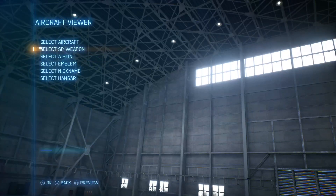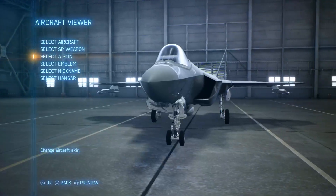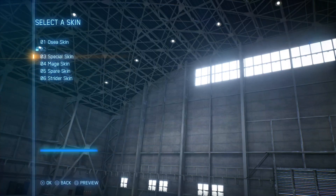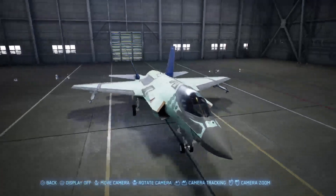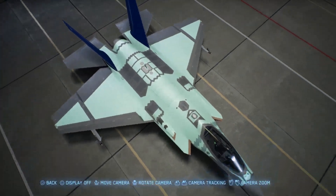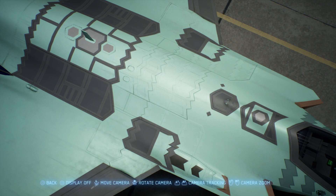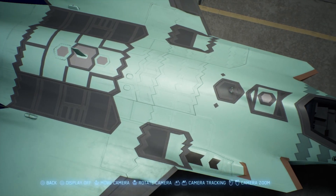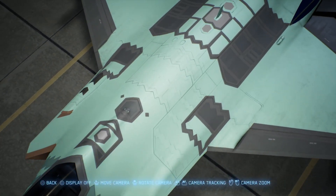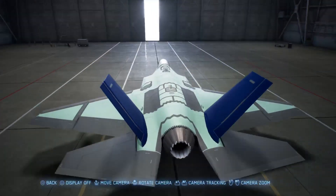Next up is the F-35. You can really see a lot of the jagged edge panels and stuff that make up the frame and all the different movable parts. It's quite impressive how many parts there are — that's all for stealth. The jagged edges help break up radar signals so they bounce off in different directions rather than being reflected straight back.